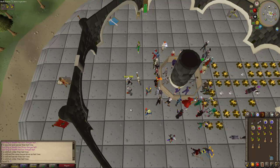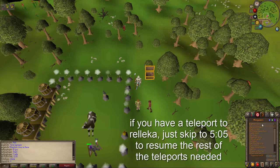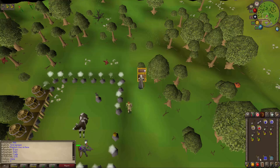You will need teleports to Ardougne and Rellekka. To get a Rellekka Teleport Tab, you want to teleport to Nightmare Zone using the minigame teleport, go to your rewards chest, and with your reward points buy Scroll of Redirection and use that on house teleport tabs. You can get those from the Grand Exchange for around 700 GP each.